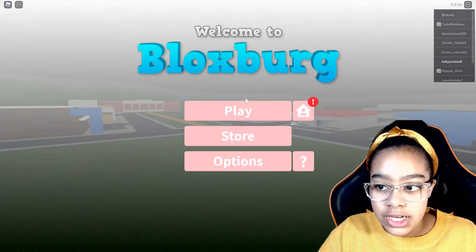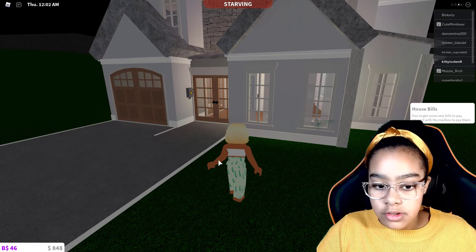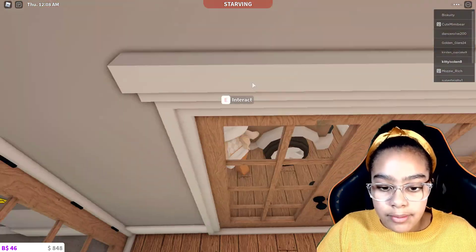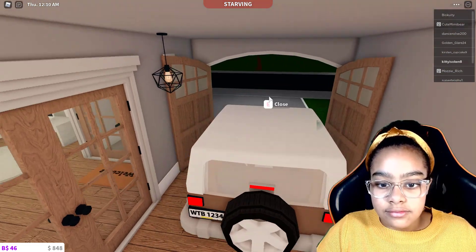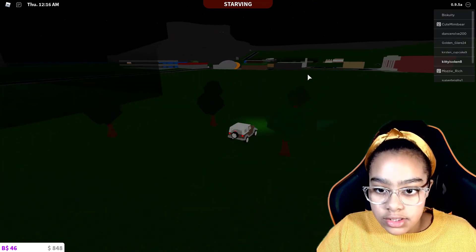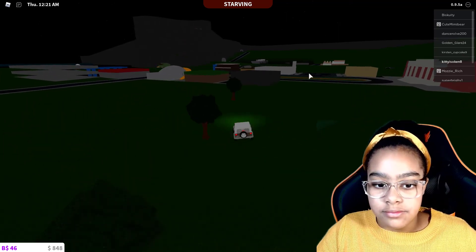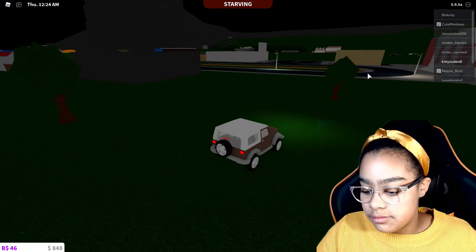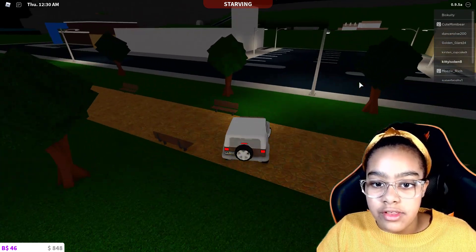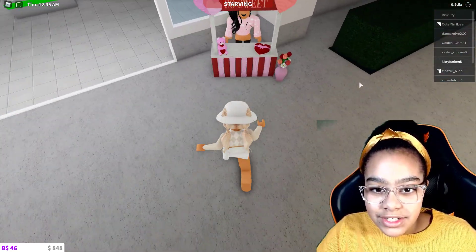We're back in Bloxburg, so let's go check out the stand outside of BFF Supermarket. Let's change my outfit and go check it out. Let's hop in my car and go. The BFF Supermarket is over there. Oh, there it is — here's a Valentine's sweet shop outside of it.